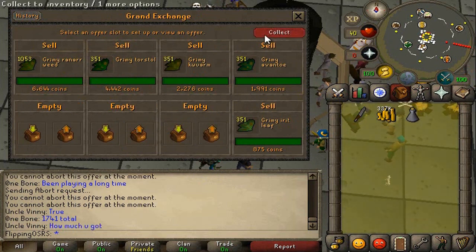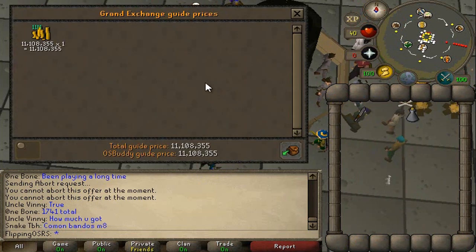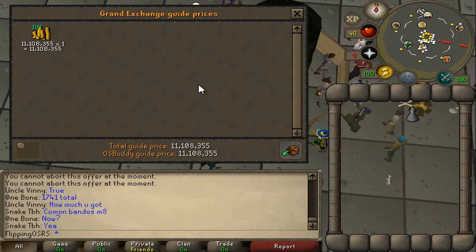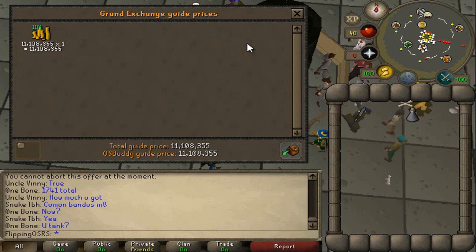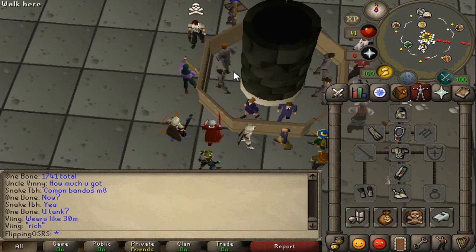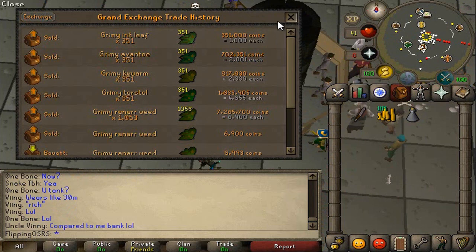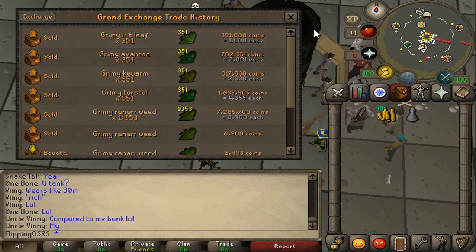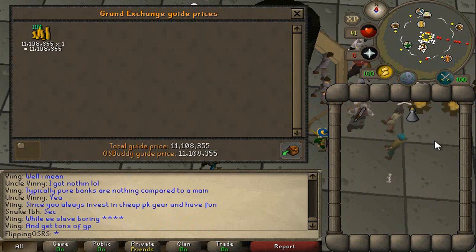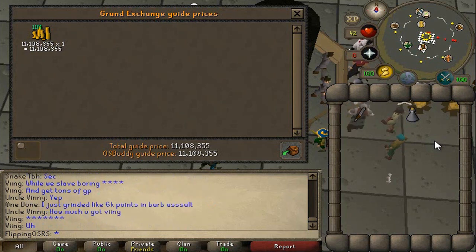Everything has sold. We're up to 11 mil, and a full price check shows 11.1 mil — so we did lose a little bit by instantly selling rather than being patient with prices. That's about it guys: we got over a mil in profit from these sinister keys. We sold Irit leaves for 1,000 each, Toadflax for 2,000, Kwuarm for 2,300, Torstol for 4,300, and Ranarr for 6,900. I'd recommend picking up some sinister keys — just leave an offer for a while, and if you pick up 100 or 200 you can make a couple hundred K, even up to a mil.